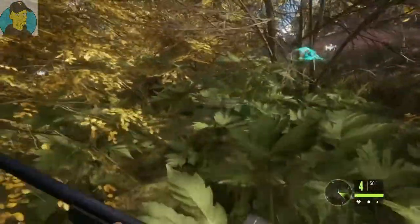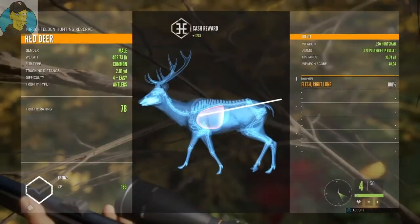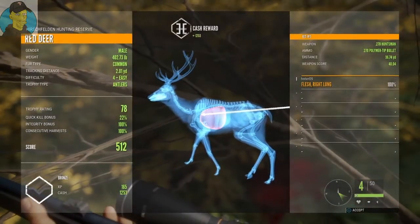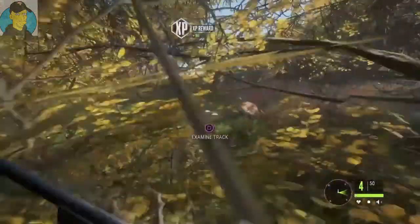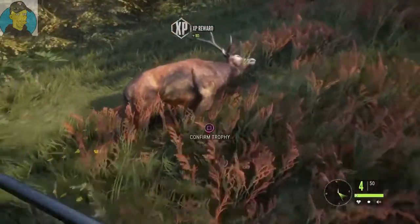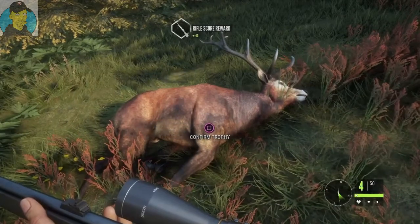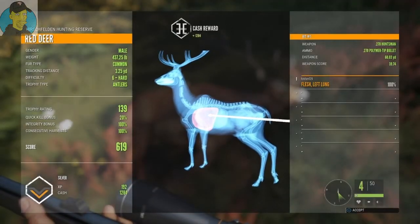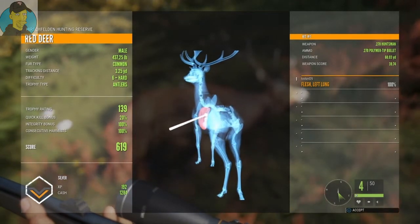Let's check this guy out — there's so much brush in the way I can't really see him. He's only a bronze, but we'll take him. Let's go check the other one — he's the one that's been a pain. He's not too bad. We got a silver. I guess that ain't too bad of a way to start this off.